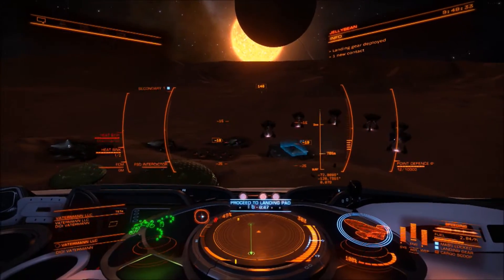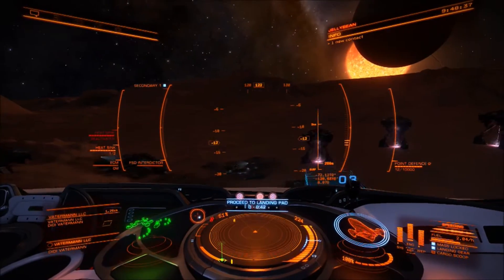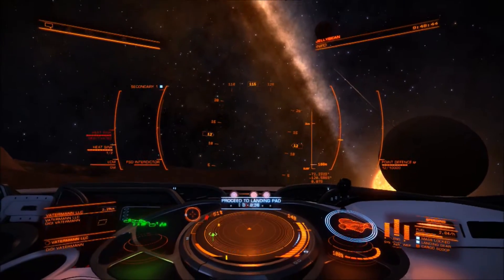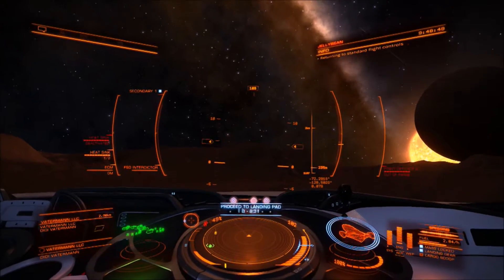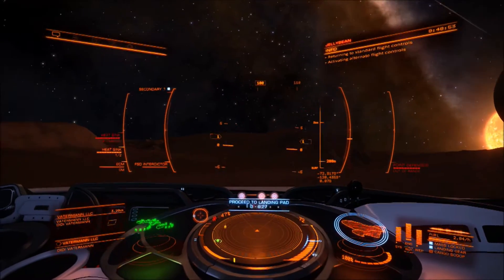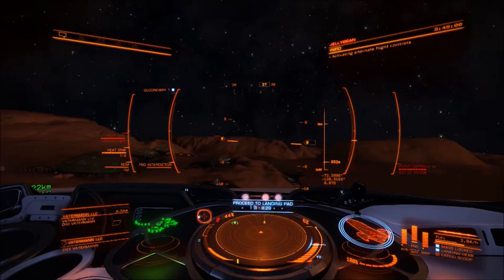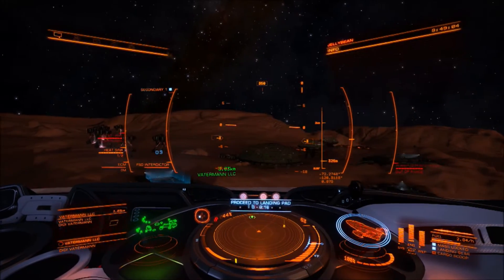I also wanted to ask you guys, if any of you out there have the cutter, if you have the problem where it just drifts — I mean it's like continental drift. The ass just goes and it takes a while. You have to slow right down before you can get her back under control. I'm not talking about when you're in combat, because it doesn't matter — you just fly assist off, roll it and boost away. But when you're going slow outside of the station, that initial slow down, your ass just catches and it skids out permanently. It would be a perfect drift race for this ship because it would just constantly slide out of control.